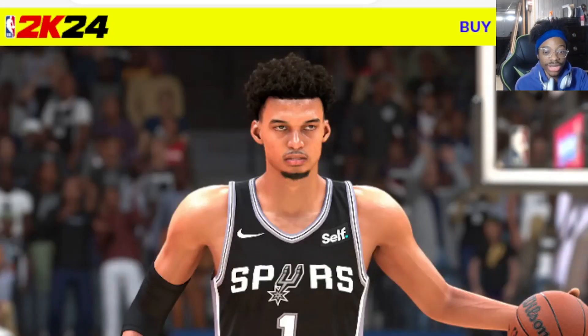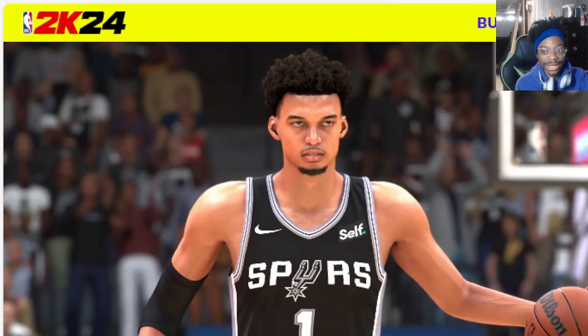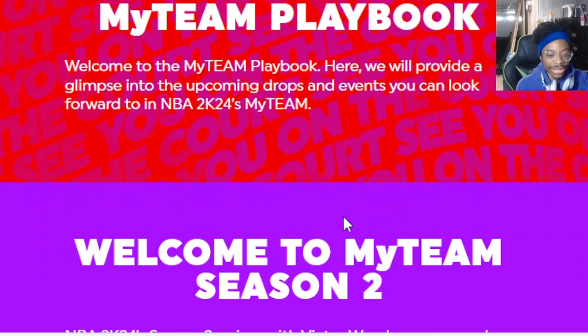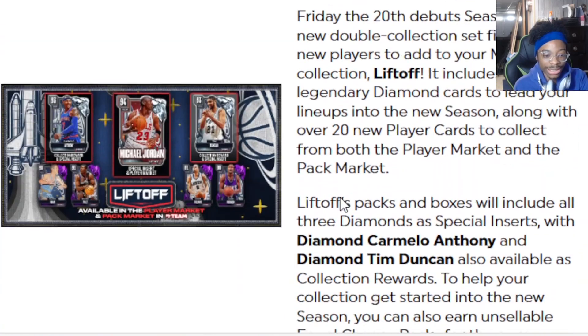Let's resize it — you have Wembanyama on the playbook. I wonder, does that mean a new Wimby coming, or is that just free agent Wimby? They've been hyping him up. I wonder if he's gonna be a part of this season. Okay, I can see it before y'all can. Welcome to Season Two: Arise — Victor Wembanyama, take the floor. Level one with Season Tip-Off with new events.